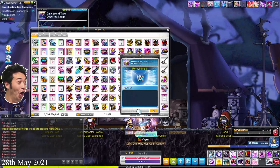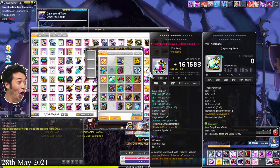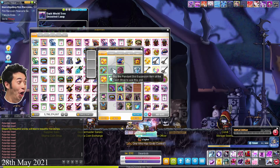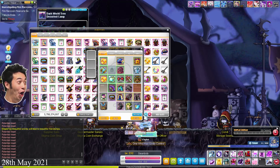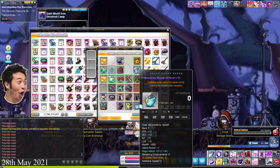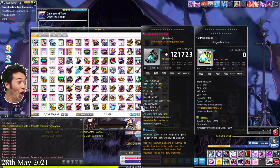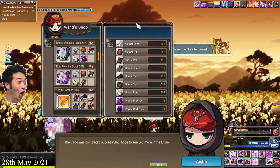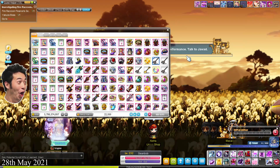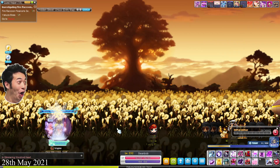This is the first clip with my new mic — I'm now using the Rode NT1, and before I used the Blue Snowball Ice, so it's definitely a big upgrade. I'm really excited to use my new mic to create more content. So I need to do this black bean ring — it's a meso ring but I really want to get item drop on it. Let's try and get a 15% item drop line.